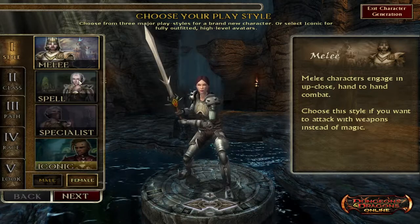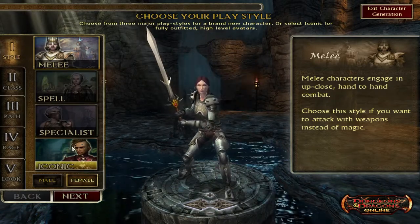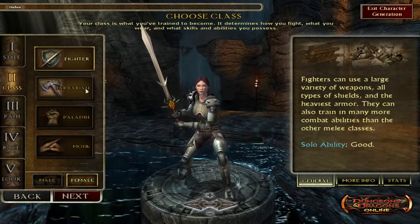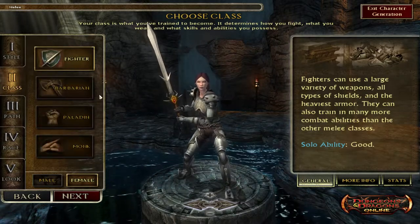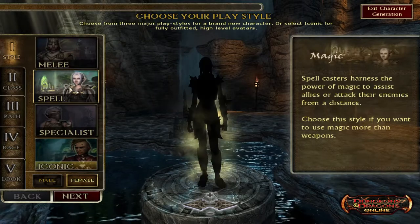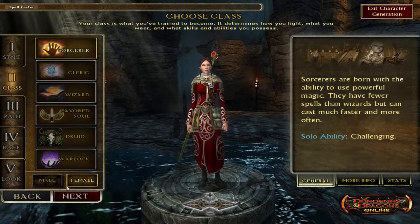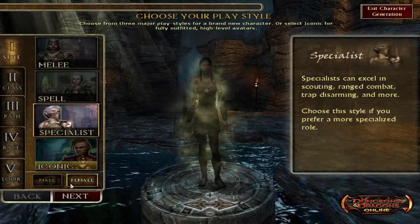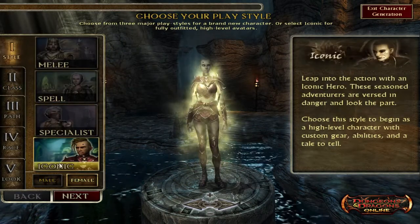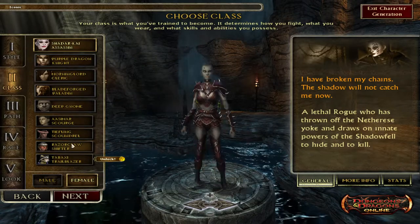There are basically three different categories: melee, spells, and specialist. Iconic levels start you at level 15. For melee, you can play as a fighter, barbarian, paladin, or monk — all unlocked and free-to-play. Spell casters include sorcerer, cleric, wizard, favored soul, druid, and warlock — all free-to-play. Specialist includes ranger, rogue, bard, and alchemist. Most Iconic classes require purchase to unlock.